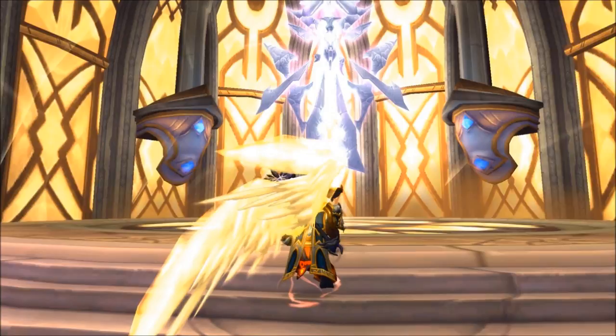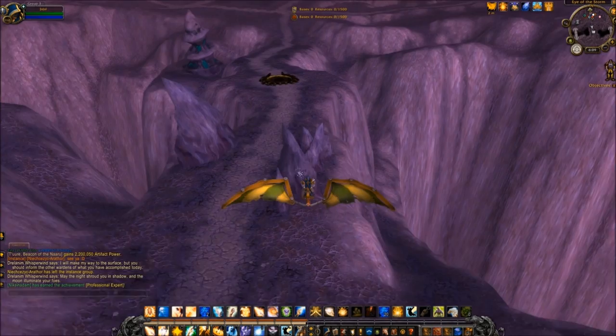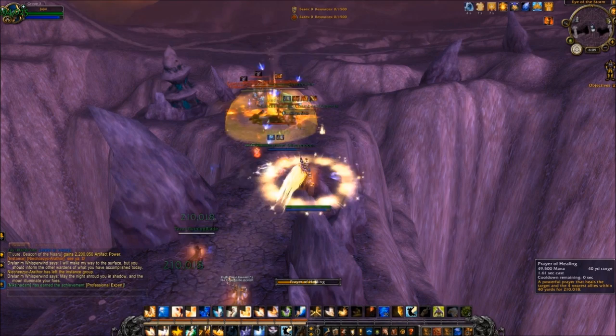At number 10 we have the Priest. As a healer, the Priest enters this list mainly by virtue of the fact that terrain exploits — such as this one, which require a goblin glider in Eye of the Storm — are almost impossible to counter without virtually the whole enemy team directly targeting the healer. With the Priest spamming AoE heals in this position, the enemy is not going to be able to kill anything.